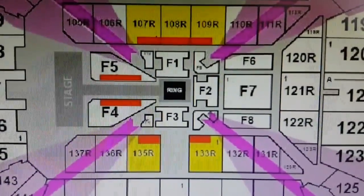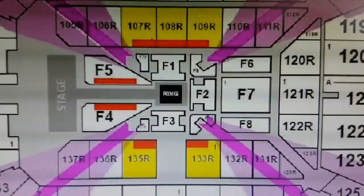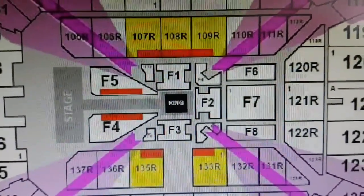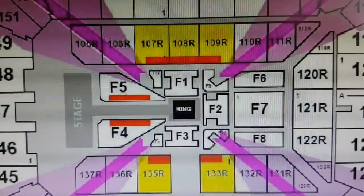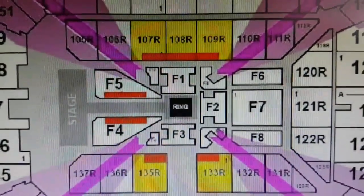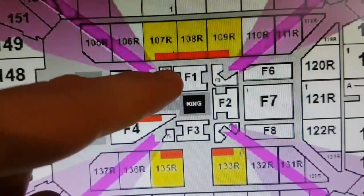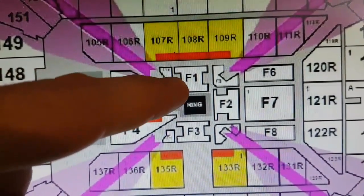Let's start with the platinum and gold seats. If you bought a gold or platinum package, you're in luck. I've gone for the gold package and I'm hoping for good seats — whether I get that or not, I don't know. Most of those look pretty good. Block 108 risers is apparently one of the best views you can get.